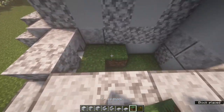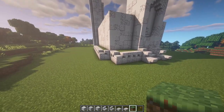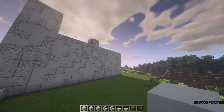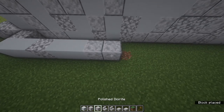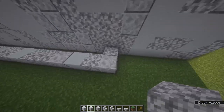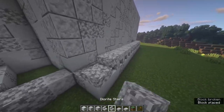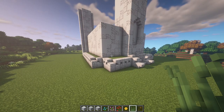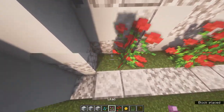Get some grass blocks or dirt and fill in the flower bed areas. Do the exact same thing on the other side. For the long edge, you want to go 15 blocks including the first one, then cap it off. Get a variety of flowers - the two-high ones look really cool, that's what I'm primarily using, but feel free to mix it up with whatever flowers you want.